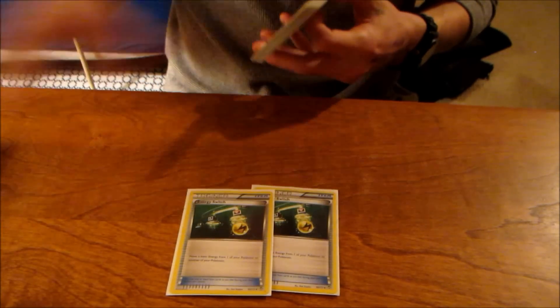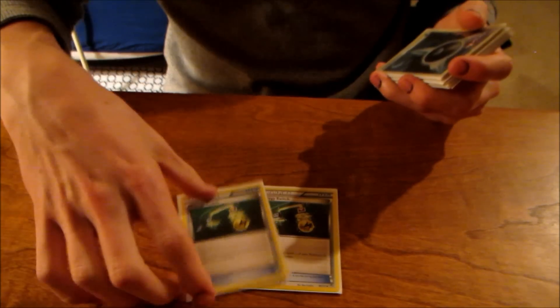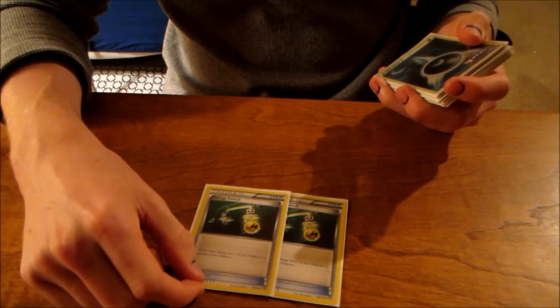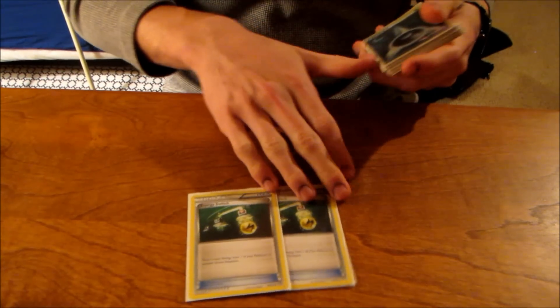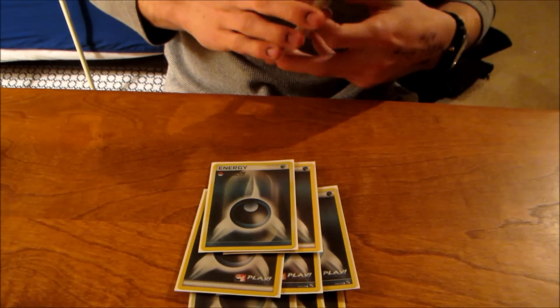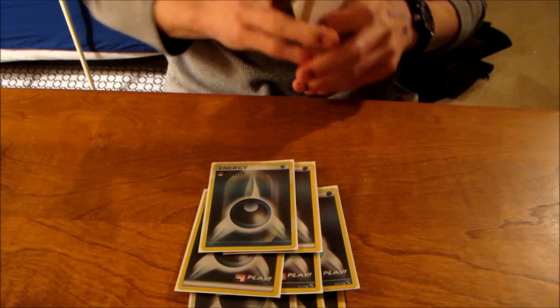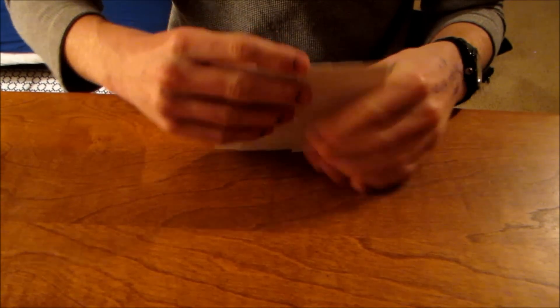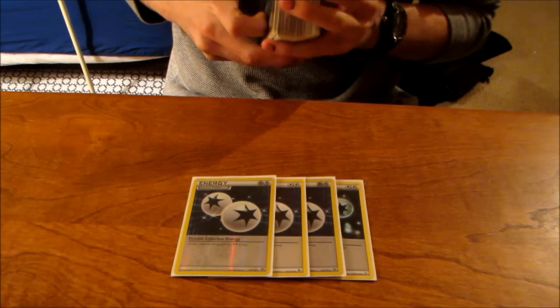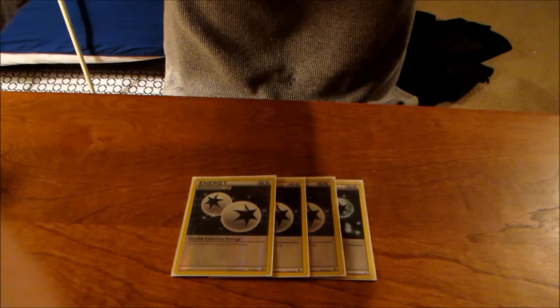2 Energy Switch. I'd like to run 3, but this deck doesn't have a ton of space because I'm running so many things in it, so 2 works. When you run 3, you usually end up discarding one anyway. As far as Dark Energy, I've got 8 Dark. 8 is a solid number, and I might drop that Professor's Letter for a ninth, but 9 is solid too — pretty consistent. To round that out, there's 4 Double Colorless, which is pretty standard. I actually tried running 3 DCE and 9 Dark at last tournament, which ended up being a bad idea — I should have just kept with a regular 4 DCE and 8 Dark. Anyway, that is the entire deck. If you haven't seen Bulky before — I know a lot of people aren't really doing deck profiles for Bulky yet — that's it. Wish me luck at Cities tomorrow!